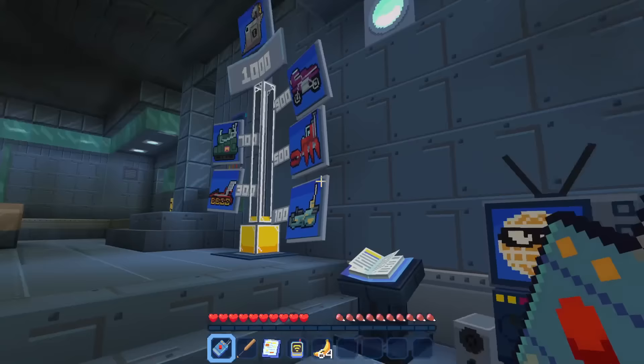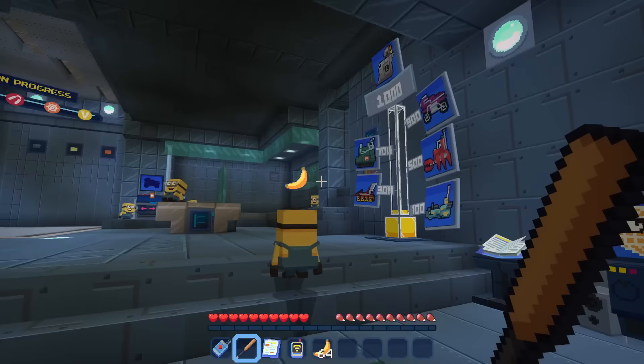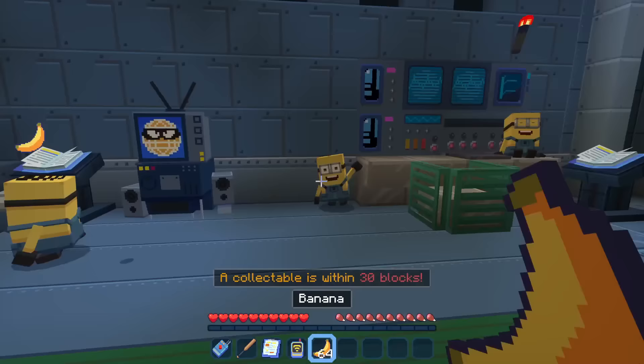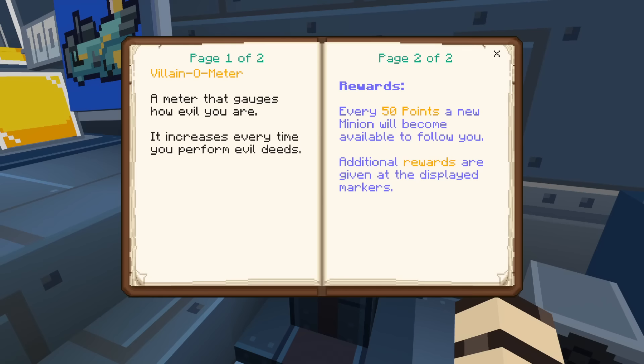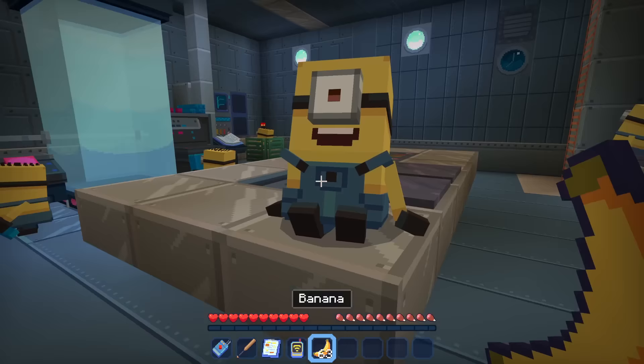We have a bunch of stuff in our inventory: the transport-o-matic which brings us right back here, a bat which will be good for causing trouble, an objective clipboard, and a collectible radar. The objective says: give your minions a banana to make them come with you. We also have the Villain-O-Meter — a meter that gauges how evil you are. It increases every time you perform evil deeds, and every 50 points a new minion will become available to follow you.